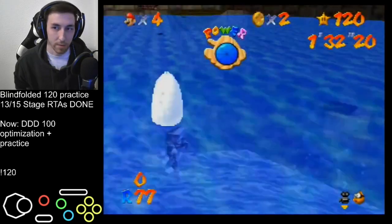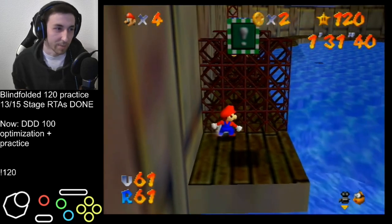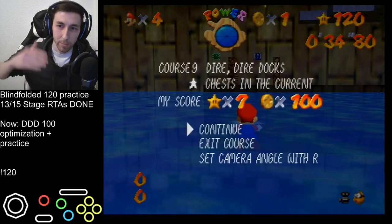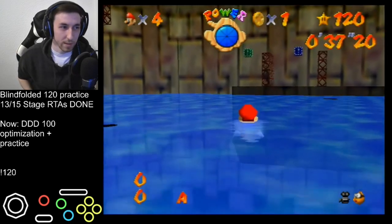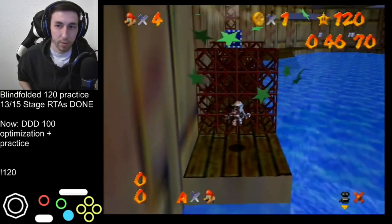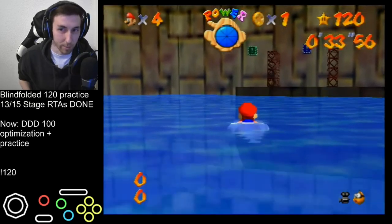Even if you don't use lock cam, there's a camera sound. I'm not claiming this is new, but basically what happens is in DDD and in general in water - when you jump out of water and hit C-down-left or C-down-right, the input gets stored. As soon as you enter the water again, this input gets released. If you jump neutral - straight forward - you'll hear there's no camera sound.